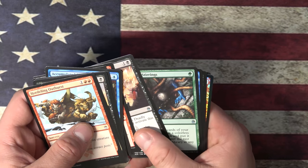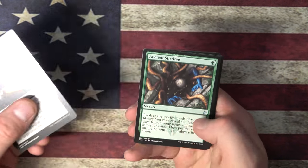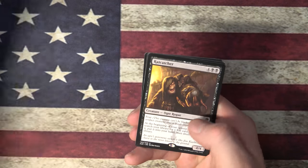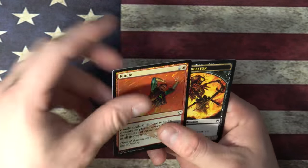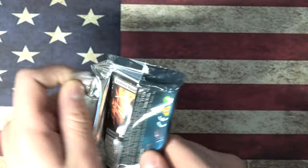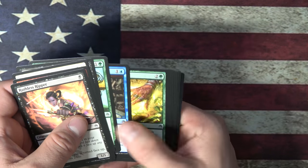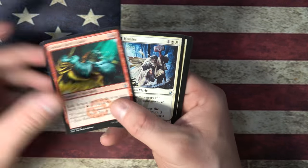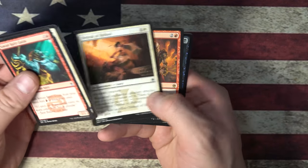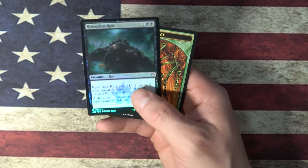No Jace, no Imperial Recruiter. Deadly Design, Ancient Stirrings, Merfolk Leader, and Rat Catcher. And a Foil Kindle. Last pack of the box. Simic Spirit Guide, Fiend Hunter, Ordeal of Heliod, and Magus of the Wheel. And a Foil Relentless Rats. Not bad. Okay.